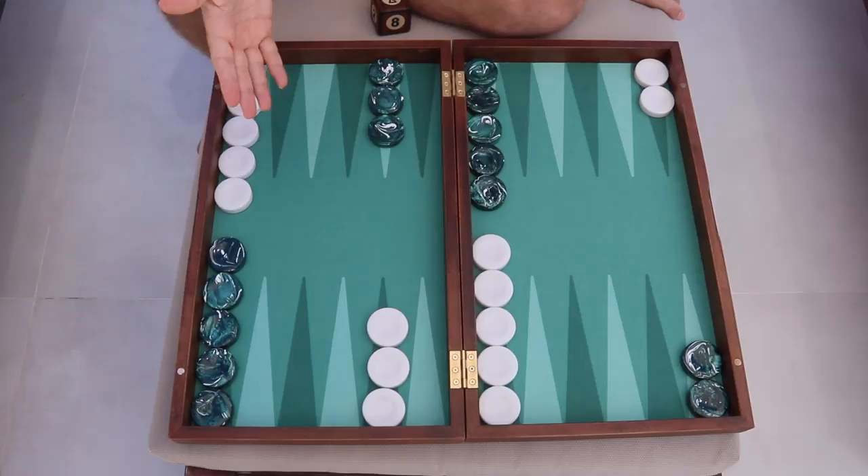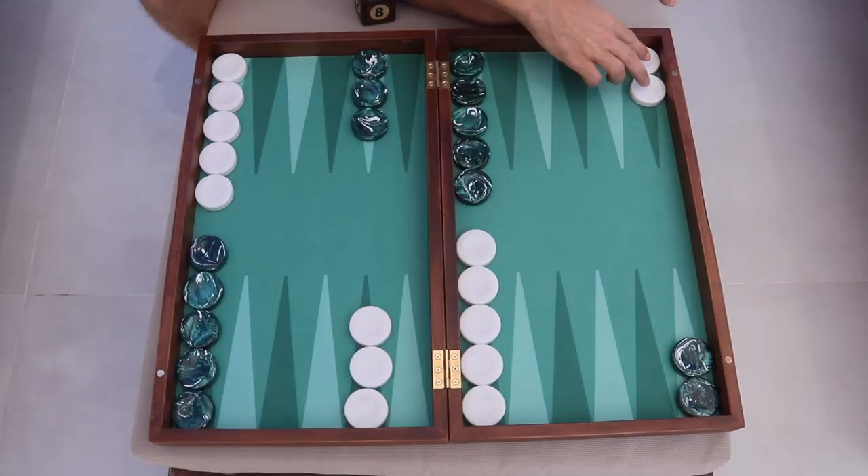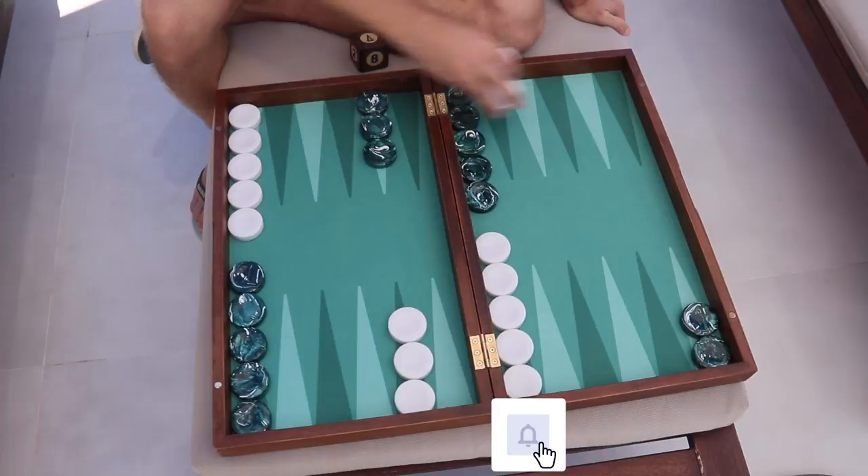What's up, backgammon nerds? I'm Mark Olsen from Backgammon Galaxy. In this video we're going to talk about the difference between a holding game and a back game. So let's have a look at the board here. This is the opening position, and what happens in every single backgammon game is that at some point one of the players successfully escapes his or her back checkers before the other player does. So in this case, let's say that white was in a position like this.